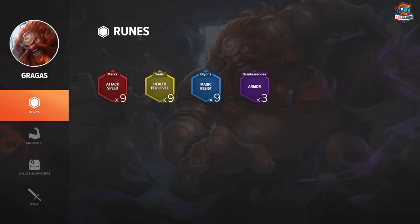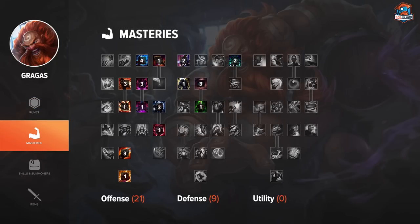On Gragas I do 21-9-0 masteries because I want early pressure — to clear faster and have the gank setup where you do more damage. If you did 9-21-0 you wouldn't clear as fast; you'd be tankier later in the game, but I value early game higher than late game.